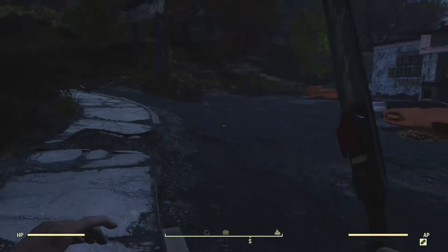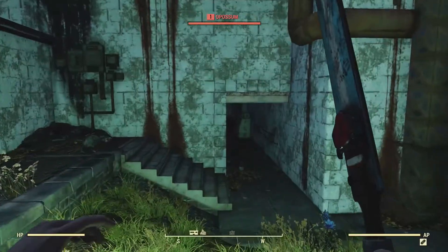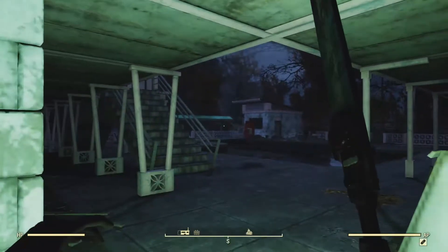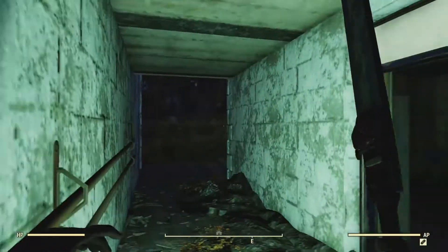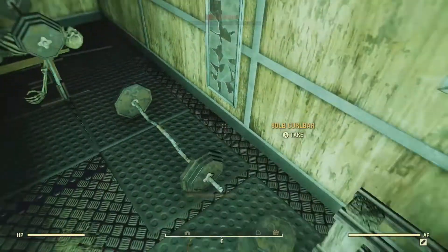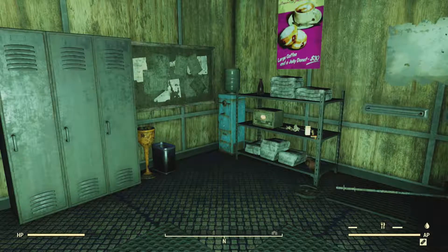Lead is one of the toughest things to find. You can find steel, you can find the wood scraps you need, but lead is one of the three main ingredients in manufacturing ammunition at your tinker bench — gunpowder, lead, and steel. And this place, as small as it may be, is loaded.